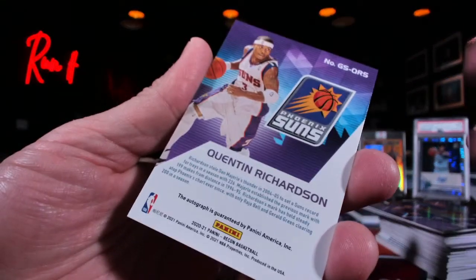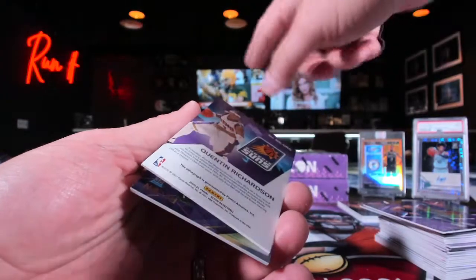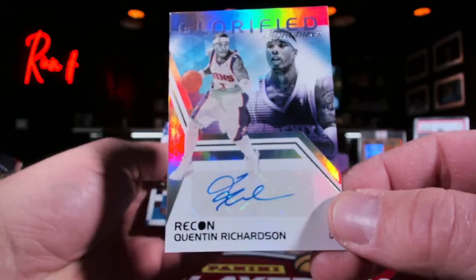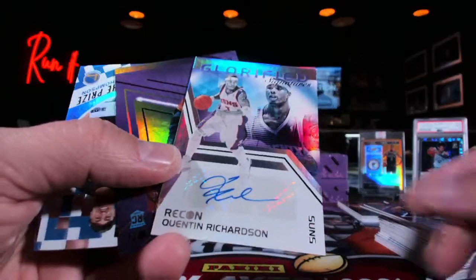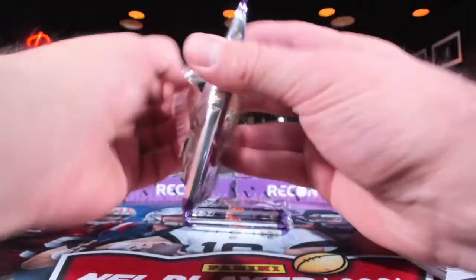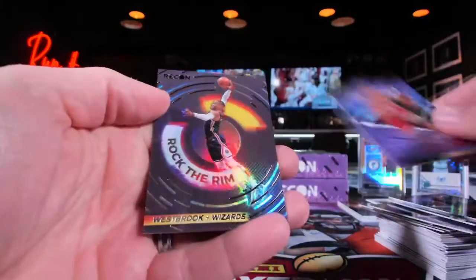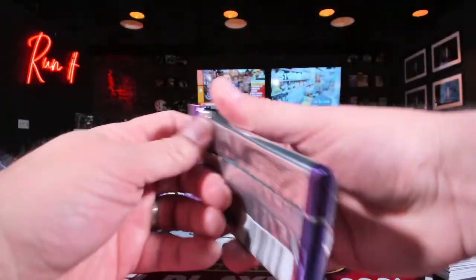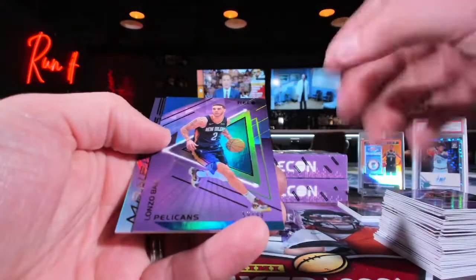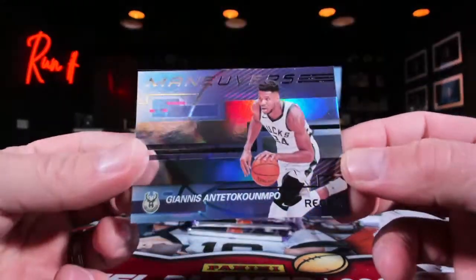Can Quentin Richardson and the Phoenix Suns pull off an upset I've never seen anything like? Quentin Richardson cannot do it — it's just a regular Recon glorified signatures. Eyes on the prize — Clay Thompson, Moses Mola. Russell Westbrook. Alonzo Ball 59 out of 99, nice little Giannis maneuvers.